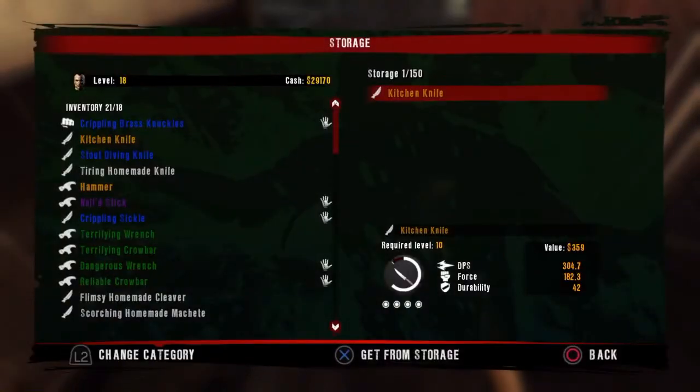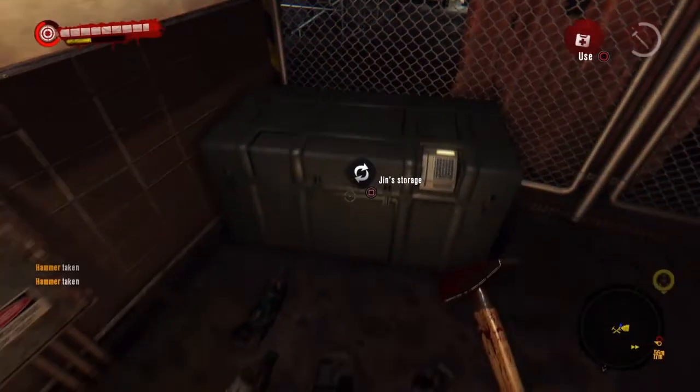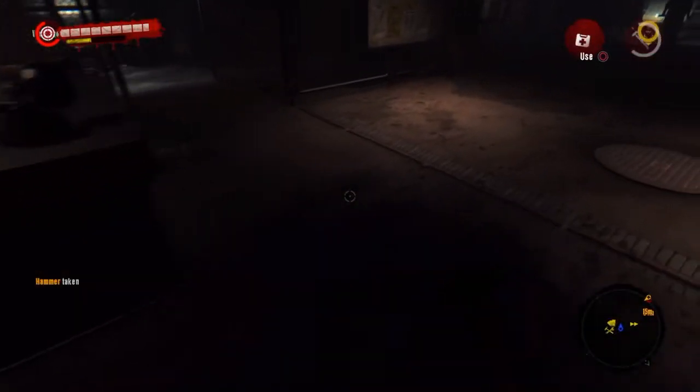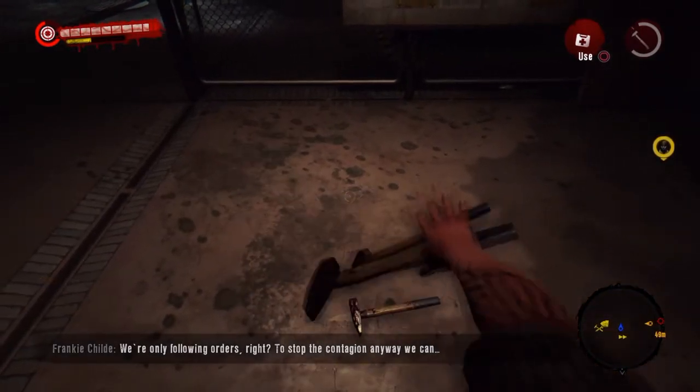Go over to your storage — this works with the storage box and Gabriel. Put it in, take it out. It should say 'hammer taken' twice. If it says that, just hold triangle and you can start dropping them on the floor.